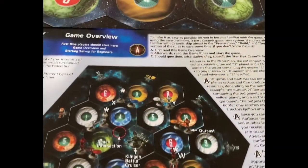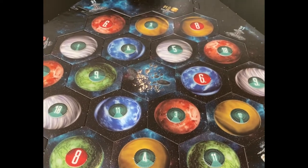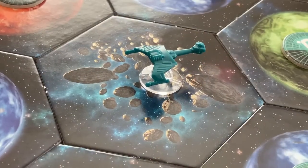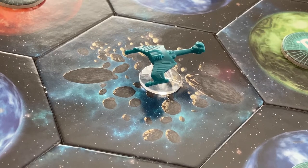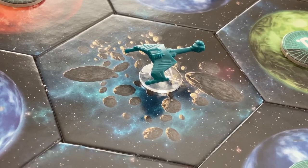Next, place the number tokens on top of the sectors exactly as shown in the beginner setup. Place the Klingon Battlecruiser on the center space of the board, then take a moment to marvel at how cool it looks.